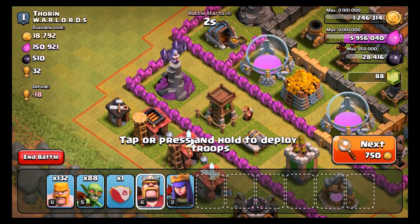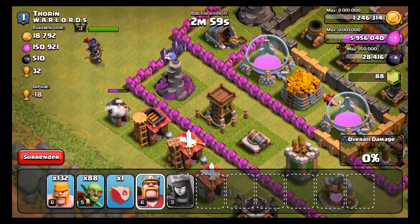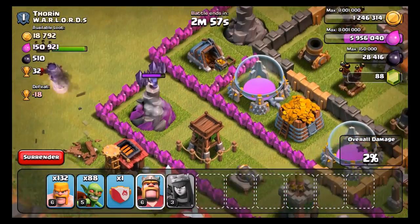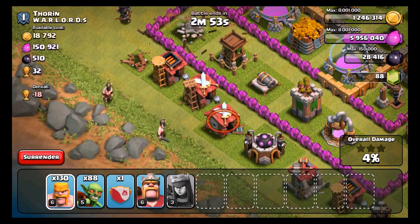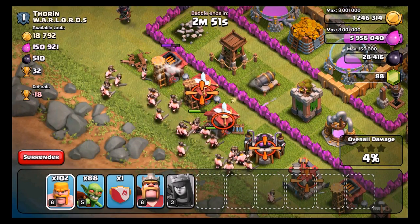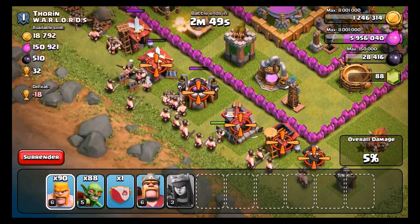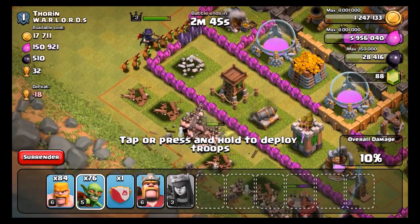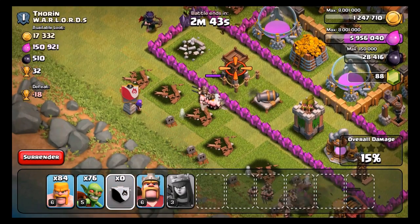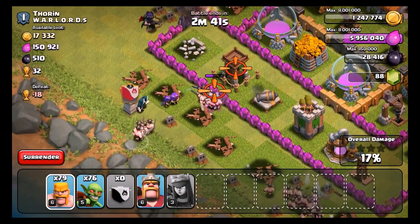We only need like 50,000, so if we can get into this one compartment right here we'll be good. Let's take out this wizard tower first with my Queen. I think she can do it. Oh, she's gonna hit that builder hut instead. So that's gone now. We're gonna tackle this right here and after we get rid of these buildings we should be good to put down our goblins and they should head towards the center. Oh no, they're going towards the wizard tower - that's not good. We need to break this wall first.